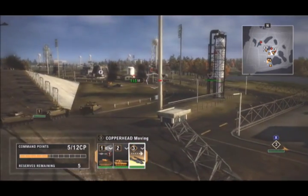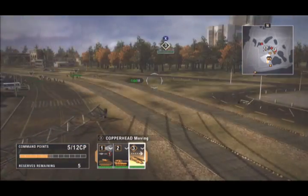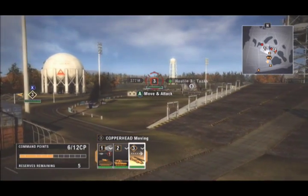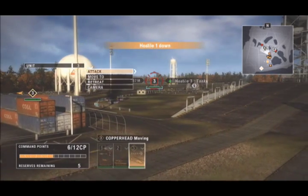The number of reinforcements that can be airlifted onto the field increases over time. Off in the direction of Sierra, the enemy has deployed some tanks. Your newly arrived gunships will take care of them: Unit 3, attack, Hostile 3.